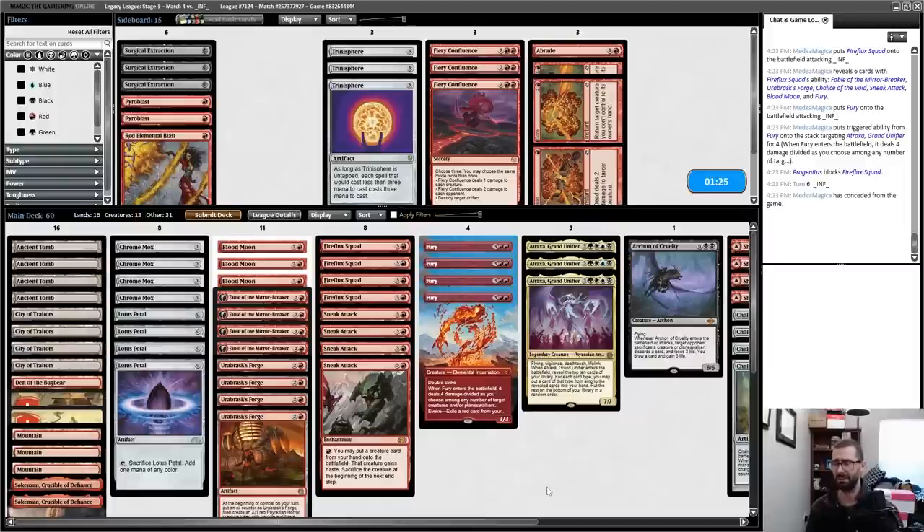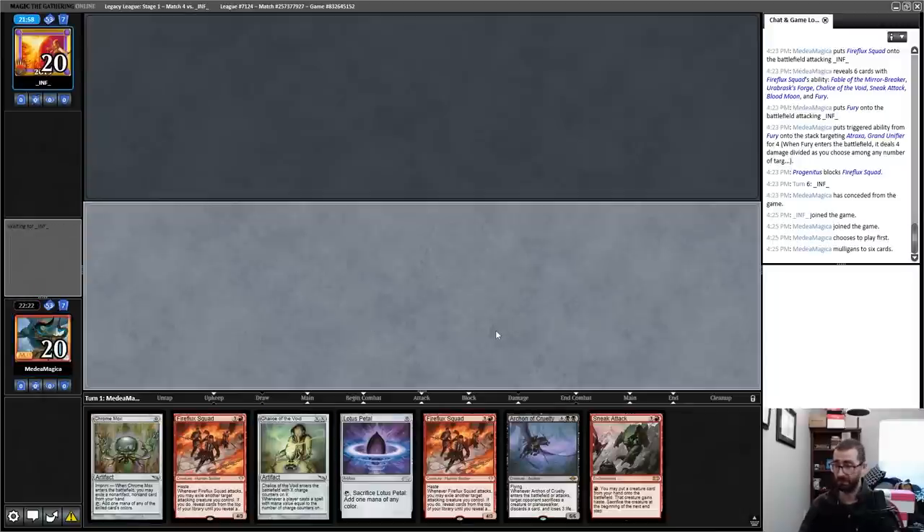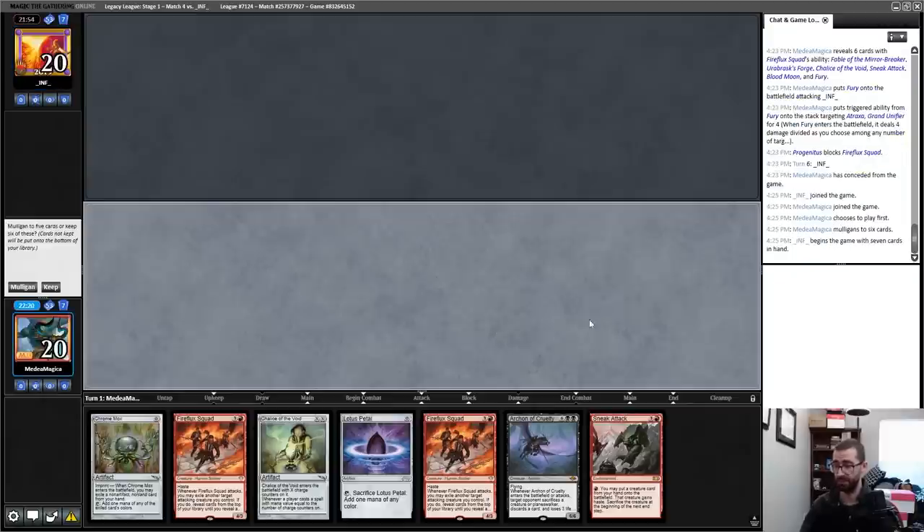I might just resubmit the main deck for the game I'm on the play, and for the game I'm on the draw I get better at dealing with mana dorks. Turn one Urabrask's Forge doesn't get me there — I'll ship this one. I've had some bad beats with mulligans. I'll go to five again.